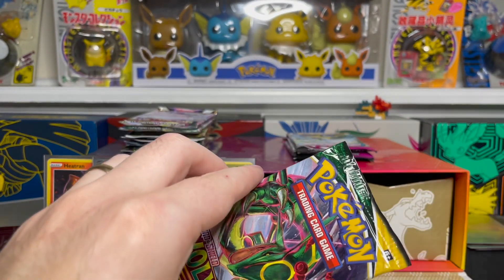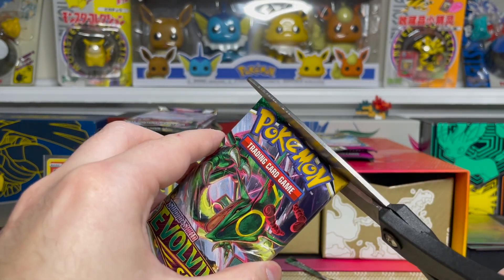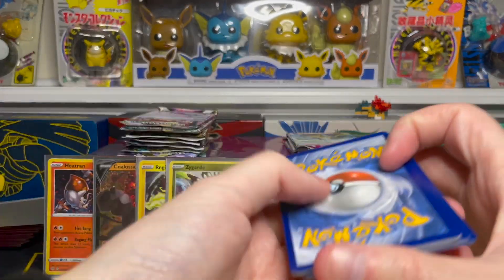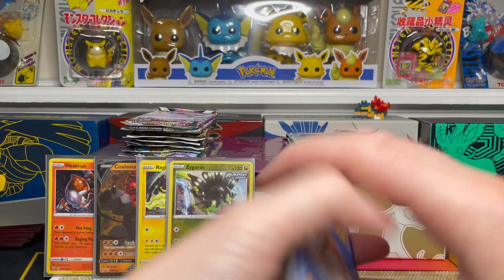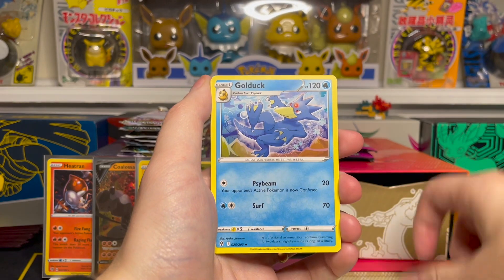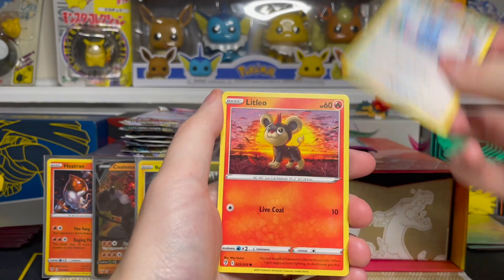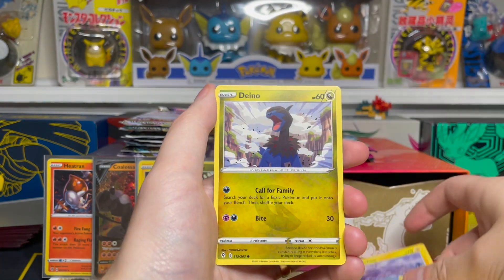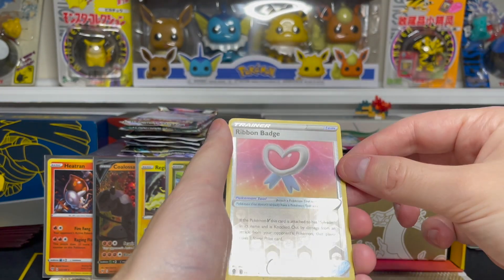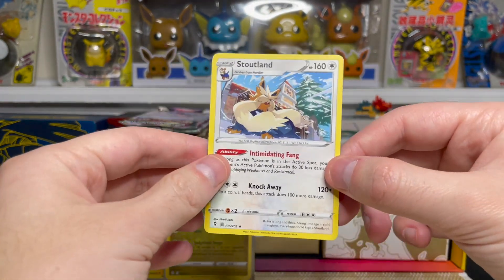I want to see if we can get a little luckier with this final Evolving Skies pack. Water Energy on the front, Golduck, Single Strike Scroll, Floette, Swablu, Litleo, Cinccino, Dwebble, Pumpkaboo. Our reverse is a Ribbon Badge uncommon reverse holo, and on the end we have a Stoutland regular rare. No Evolving Skies luck today, but we're going to keep pushing through.